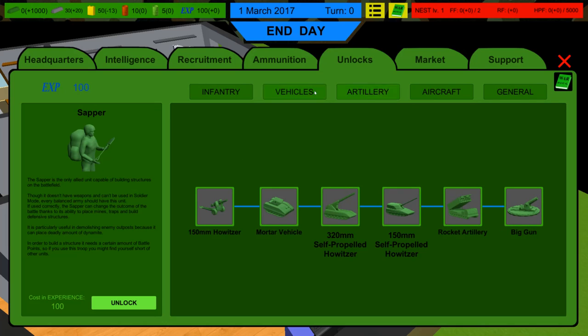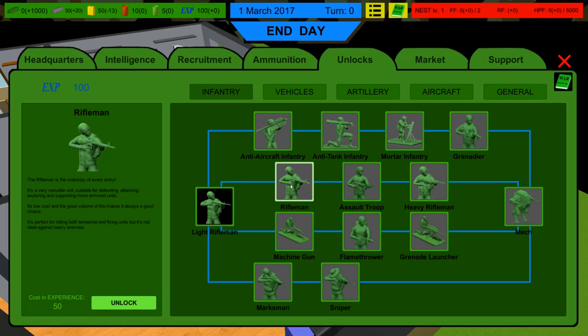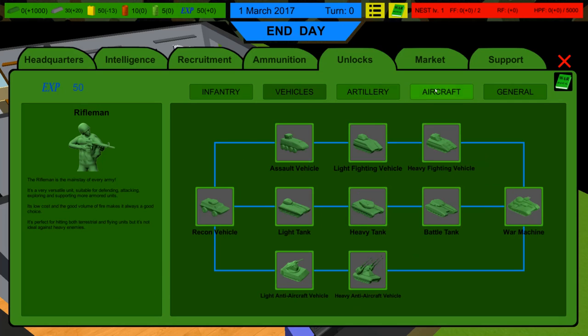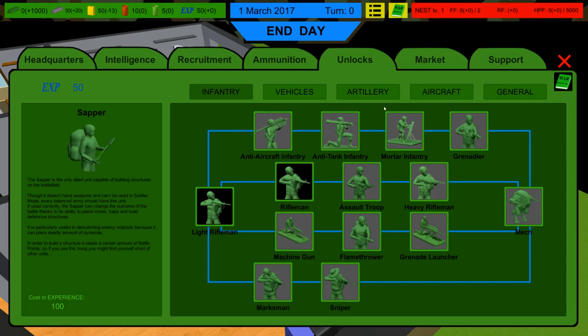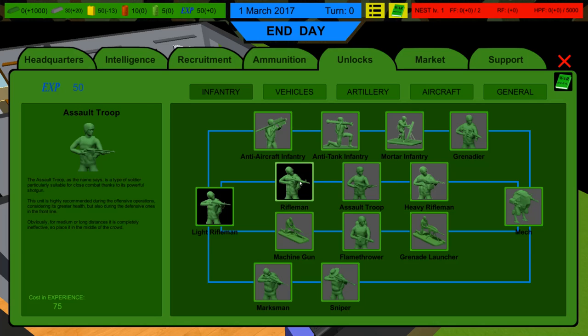I think we're going to try a different infantry unit and just go generic — we're going to go rifleman and unlock that. The sapper costs 100 experience points and is very useful. Anti-aircraft infantry might be smart as well because there are flying insects. But I think we're just going to save our XP and get the sapper next.